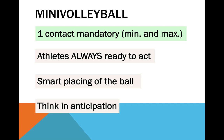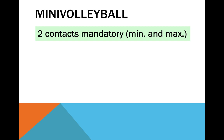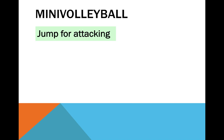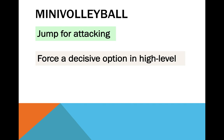Another possibility is to make two contacts mandatory. Of the two advantages, I would emphasise the pressure it places on the first contact, having to be high and well placed in order for someone to attack the ball during the second contact. Many kids fear mistakes and in many situations choose to be conservative — they choose immediate success instead of performing actions that will be relevant in the near future. So why not force them to jump when putting the ball towards the opponent? Besides developing the jumping ability, it will put pressure on the setter to place the ball high enough, and ball trajectories will more likely be descending, stimulating the need for blocking and for a more effective low defence.